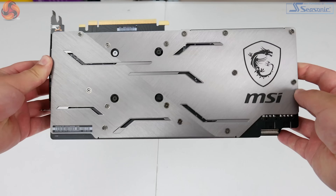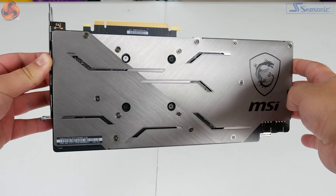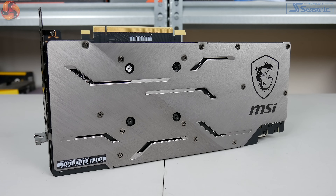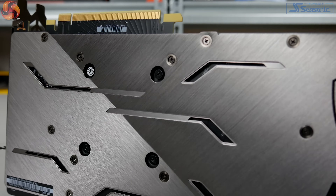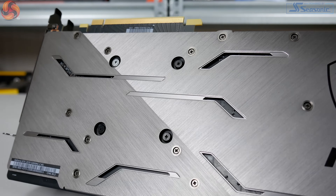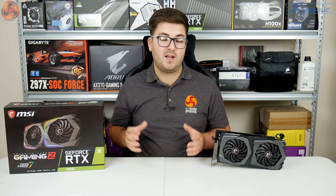Turning the card over we find what I think is a very stylish backplate. It's brushed metal in grey, but brushed in two different directions so one half looks darker or lighter depending on how the light hits it, giving a two-tone appearance that I think looks really stylish. You can also see the MSI logo and dragon on the right-hand side. Overall I really like this backplate design.